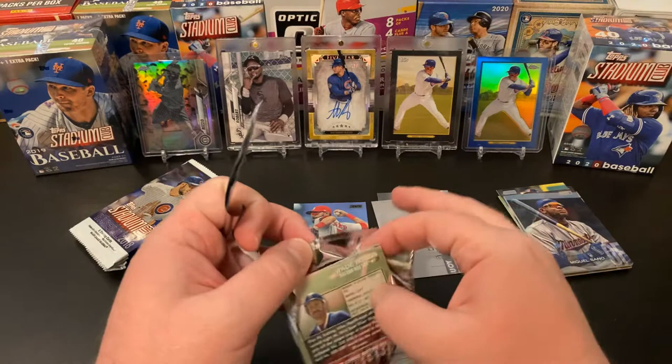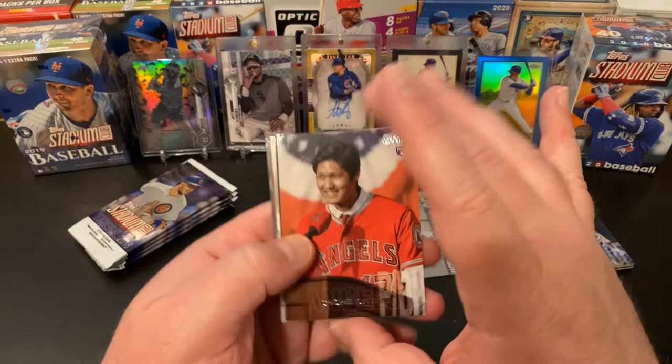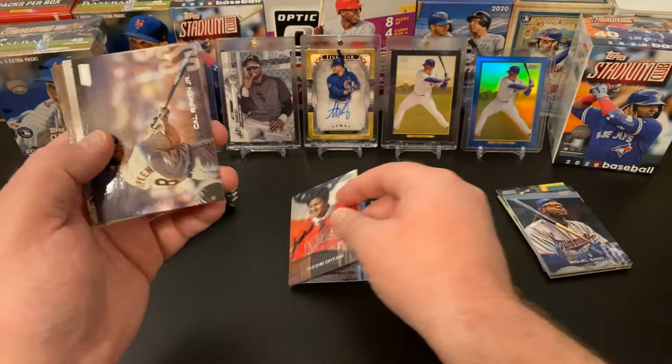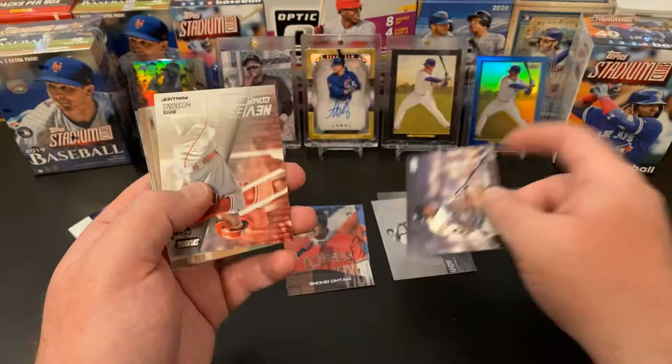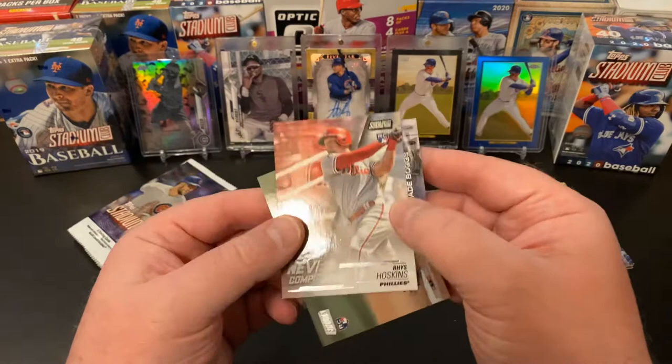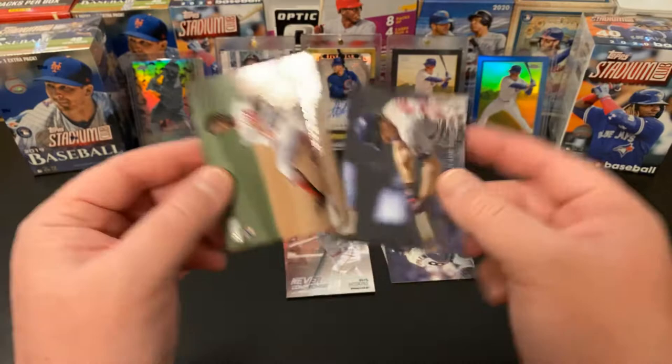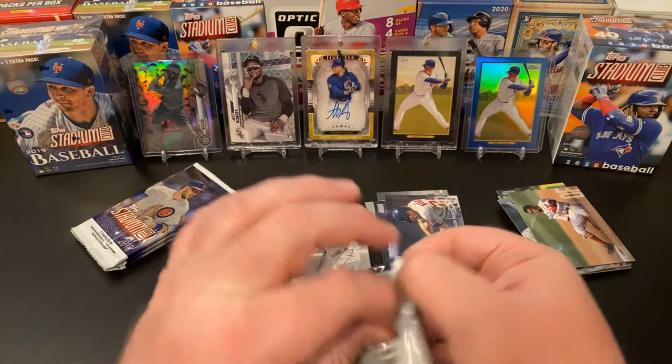Hope you're doing well out there — staying safe and healthy and all that good stuff. We have got a Shohei Ohtani rookie. This is one of the rookies, although he's really not performing. If he were doing better this year, this might be something to set aside — I'll still set it there. A nice Cal Ripken Jr. legends card — color, of course, because he played more recently. A Rhys Hoskins Never Compromise rookie insert, Victor Robles rookie, and a Wade Boggs. Not a bad pack.